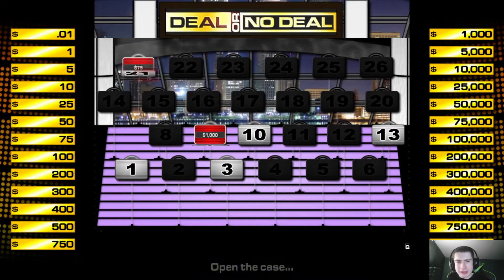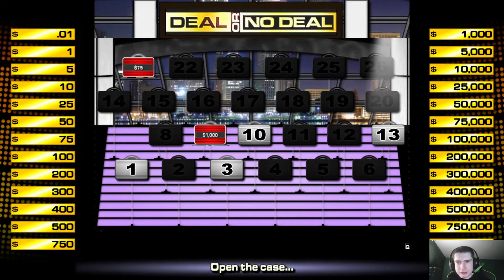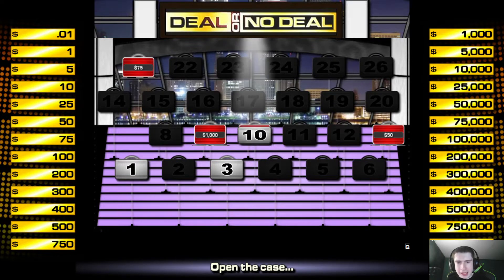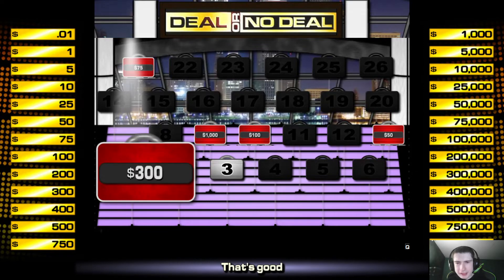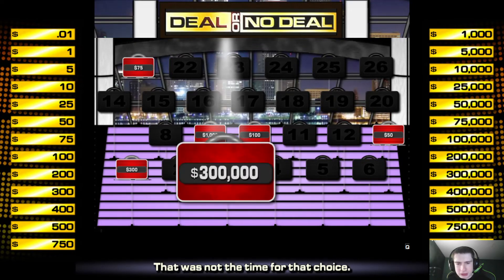Case 21 open — $35, that's good. Case 13 open — $30. Case 10 open — $100, that's good. Case 1 open — $300. Case 3 open. That was a pretty good first round!